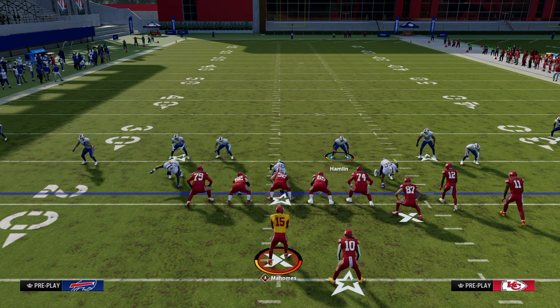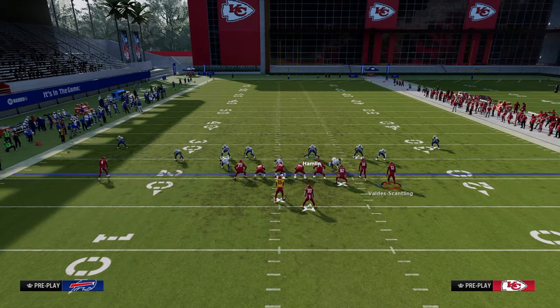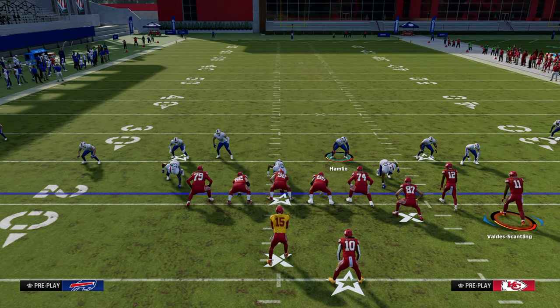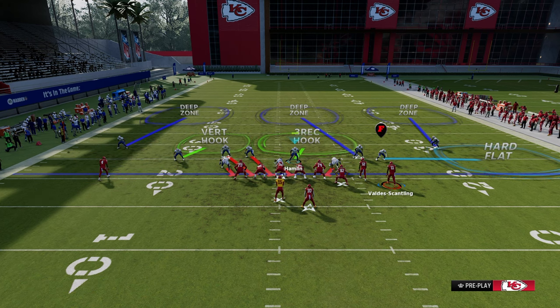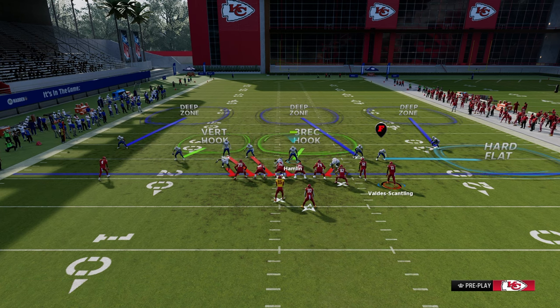When you play coverage behind your blitz, you've got to make sure you are not giving them layups and you are not giving them three-pointers. We are going to give them the mid-range — meaning the double corner short corner. There's no flat threat to the left most of the time, so we put a vert hook out there and shade down until they make us respect the flat when we send five.